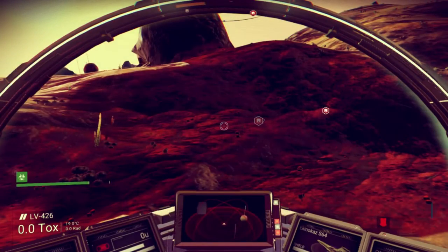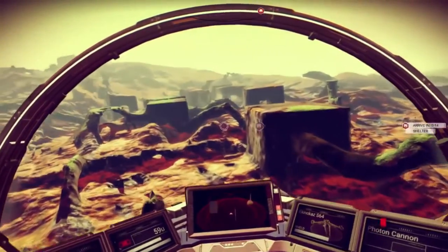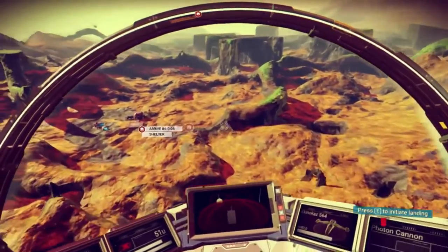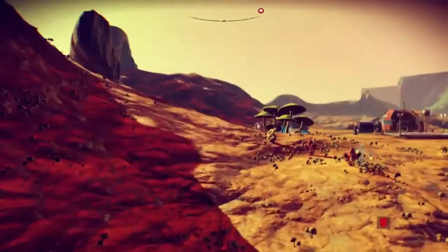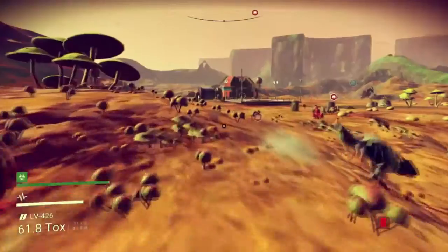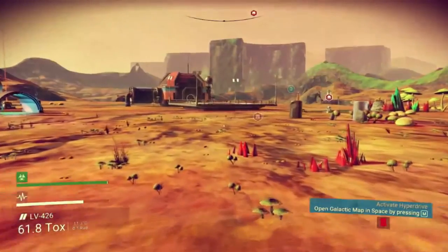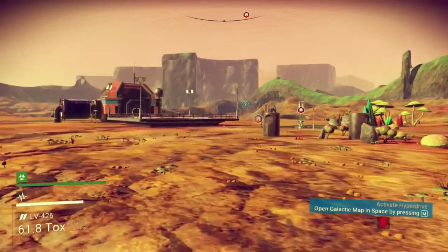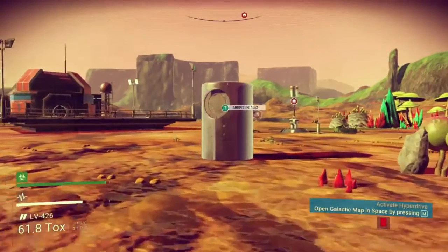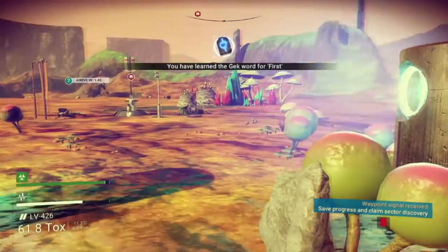Our target is over there. This planet has a lot of these blocks and I'm still wondering what made them — some of these blocks seem to have like little pipes going to them. Rock pipes. Well this is a place — oh there's emerald there and knowledge stones, lots of knowledge stones. Geck word for 'geck,' geck word for 'first' — alright, we're making progress.